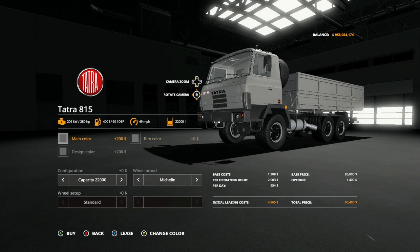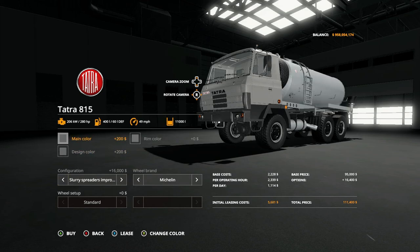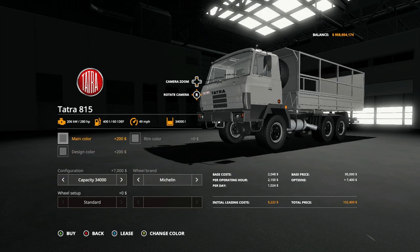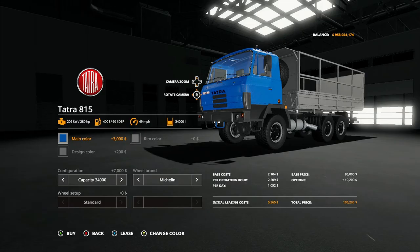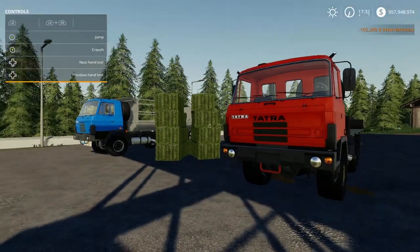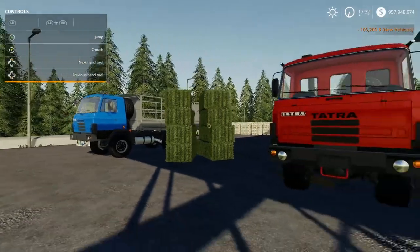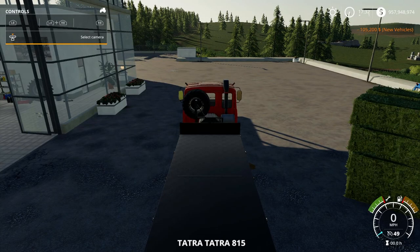Let me get this one as well just so I can see how it functions — let's get the bigger capacity. Let's do the main color, let's do blue. This is just to show how each one of these actually functions.